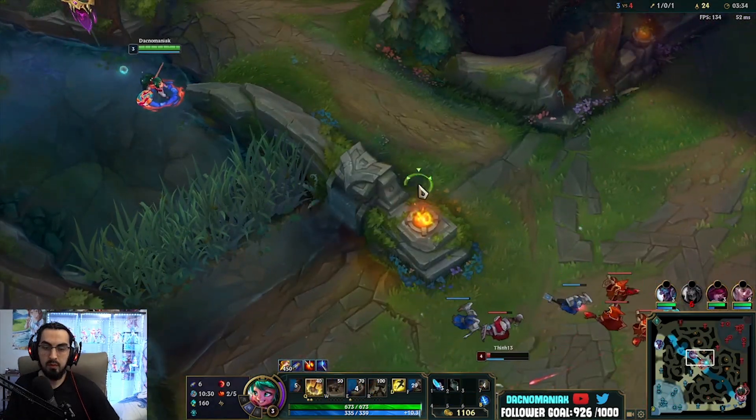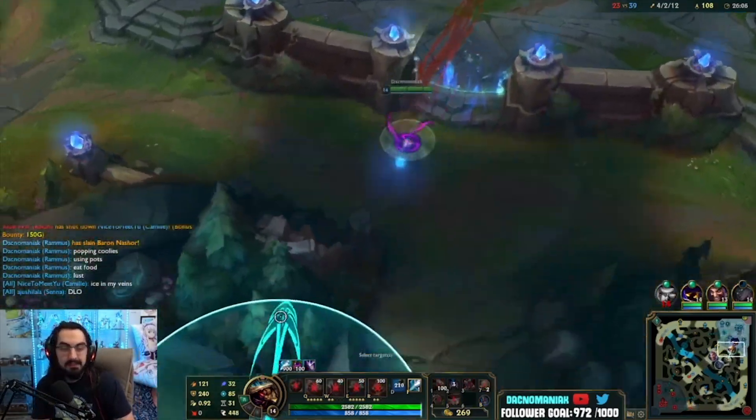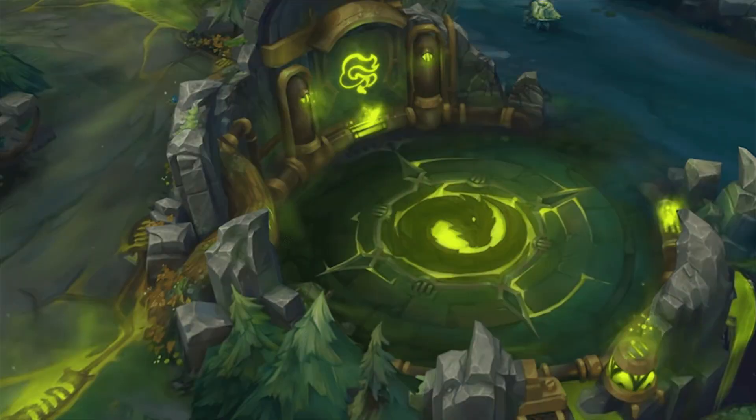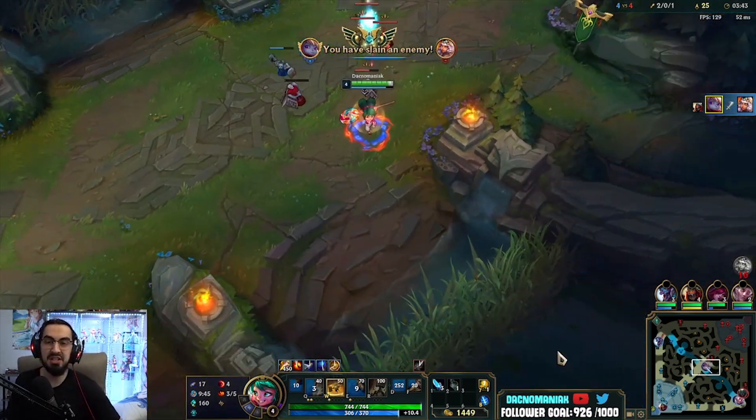And of course, with the Hextech Drake, the rift will also change. Hextech will add these hex gates that can transport you across the map — it's really kinda silly, and I always forget to use them. And Chemtech added this fog around the jungle that made you camouflage. This was the main reason they removed Chemtech — it kinda just ruined the game for everybody.